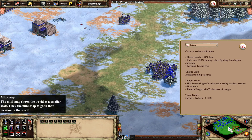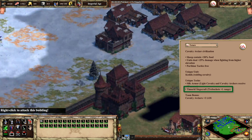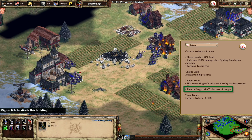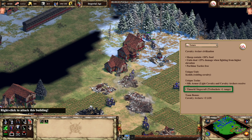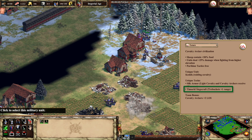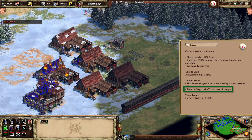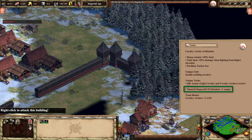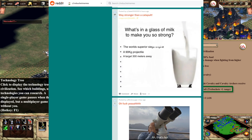The Imperial Age unique tech for this civ is called Temurid Siegecraft, which gives trebuchets +1 range. With 16 base range on a treb, plus 1 from Siege Engineers, and now plus 1 from this tech, we could have quite the trebuchet memes my friends. Oh, I know you're out there Reddit — these trebs might launch 90kg projectiles over 400 meters this time.